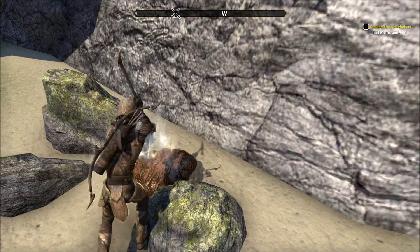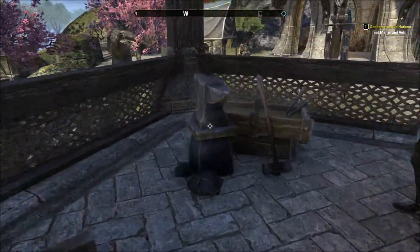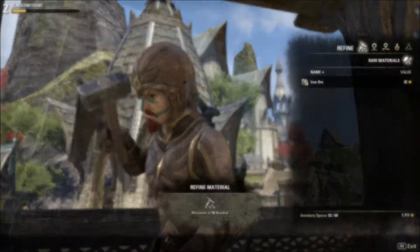Once you've gathered your materials, you'll need to find a blacksmithing station. These can be found in most towns and appear as an anvil. There are locations around the world with unique crafting stations, but that is beyond the scope of this guide.